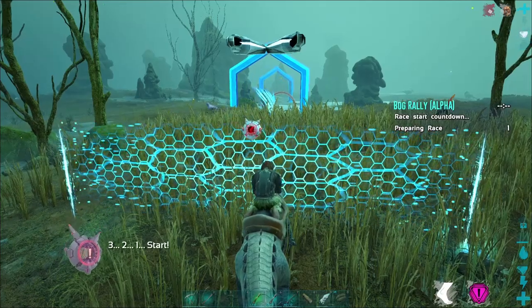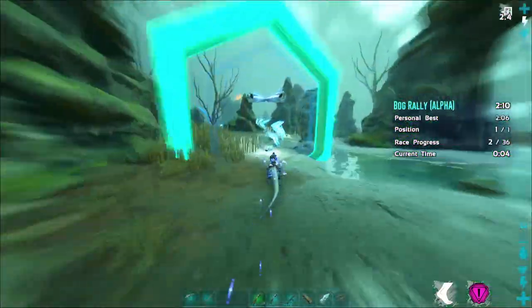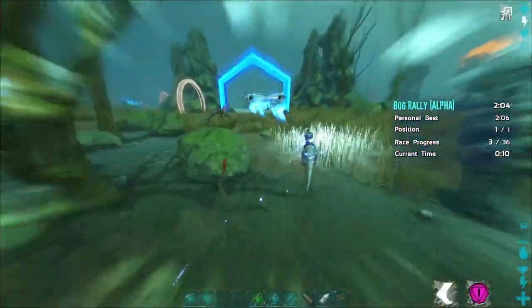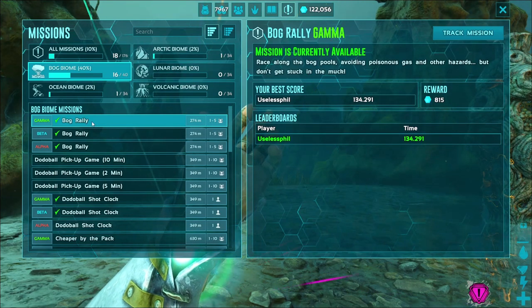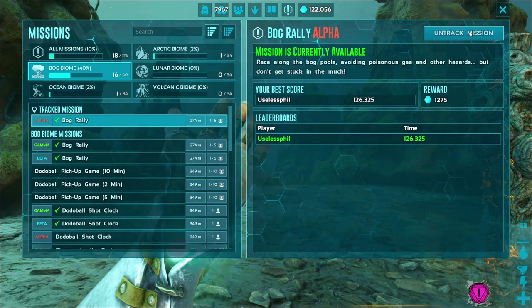The Bog Rally mission is a new mission available in Arc Genesis. It unsurprisingly takes place in the bog biome and in it you'll be riding a caprosuchus through a series of gates, trying to reach the last gate before time expires. The mission is found by going into your missions tab and clicking on either Bog Rally at Gamma, Beta, or Alpha difficulty, then clicking the track mission button on the top right.